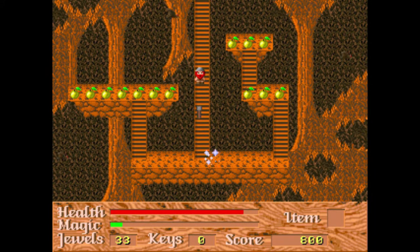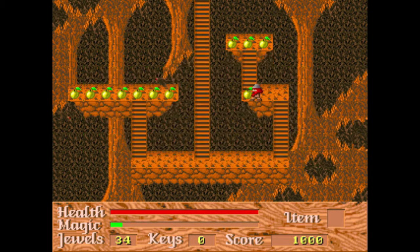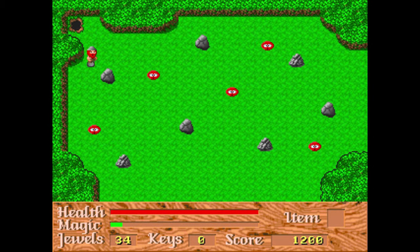Bats are the worst enemy in this game just because they take so many hits to die. Apples restore your health when you're hurt. Enemies will come back to each screen after you leave it, but usually items like jewels won't come back.